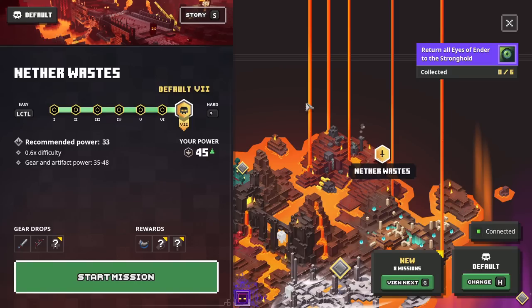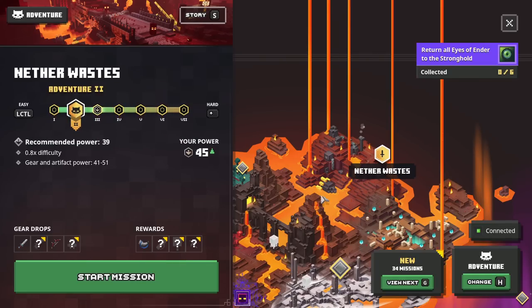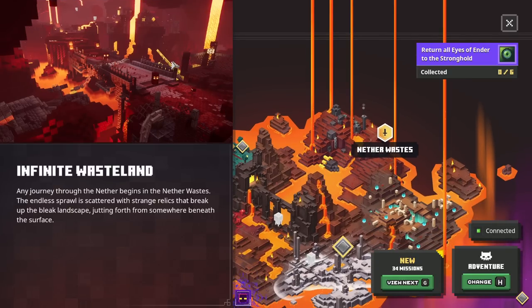We have the Nether Wastes as our first step in the story. We're at a power of 45, but it recommends 33. If we change it to Adventure Mode we could do Low Adventure and keep up with that. This has a full set, so maybe we'll do Adventure too — I think I can handle that.